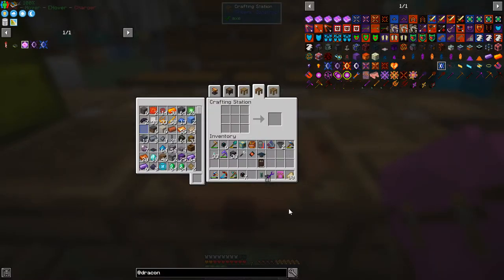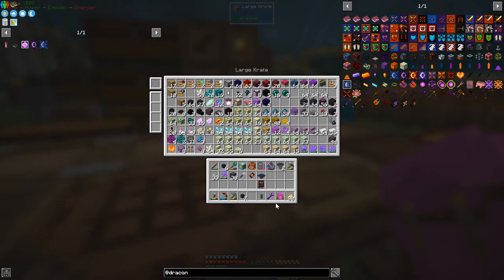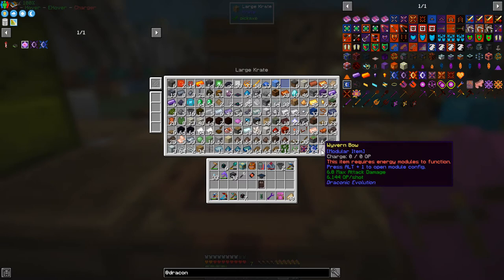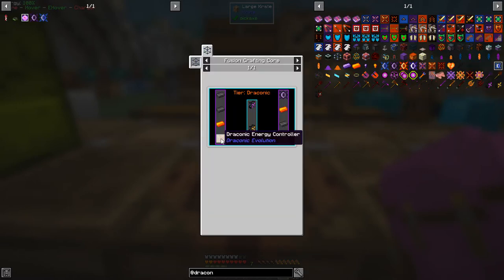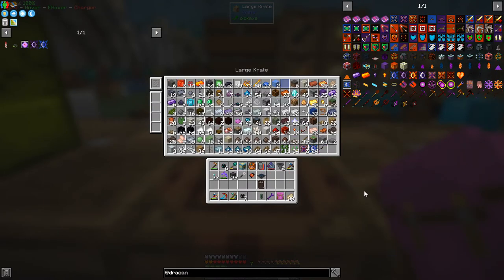Now for Draconic Evolution. I have a wyvern bow made last time which requires an energy module to function. I think we can also make the draconic chest plate at the same time. Draconic energy control is no big deal, wyvern core is no big deal. This one's fairly straightforward — one wyvern core. We need to make two of these plus another four draconic cores. Let's start with doing the chest plate. We need a diamond chest plate.